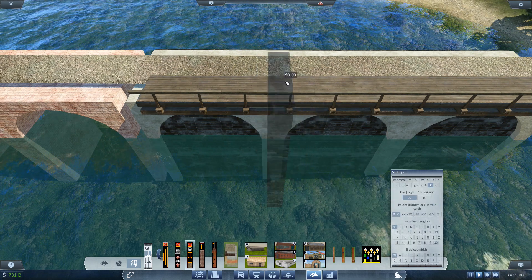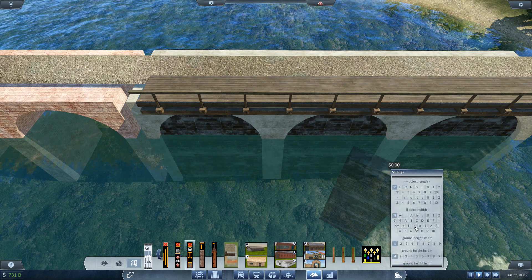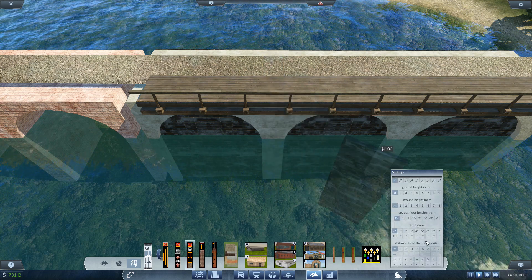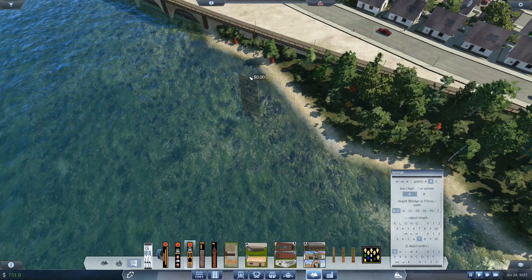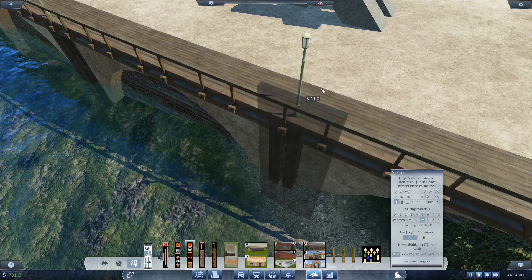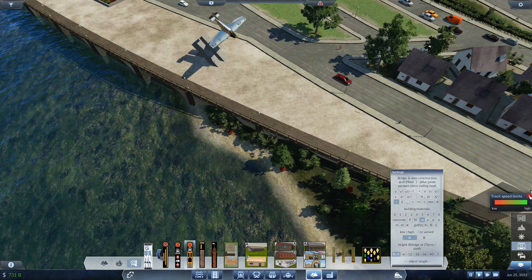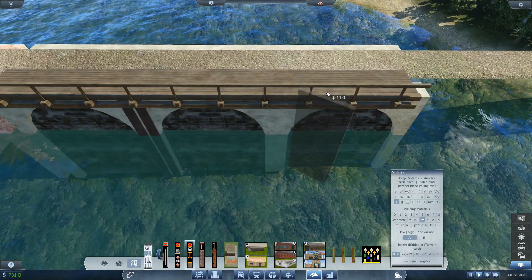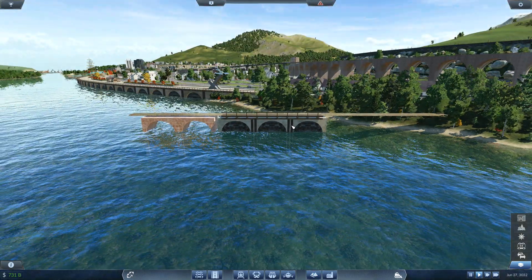Then I added this one - yes it's this one but thinner - so you can change the width on them. Another one like this one, and change the appearance. I think it's wood. So more or less this is how I've done it, all the way around.